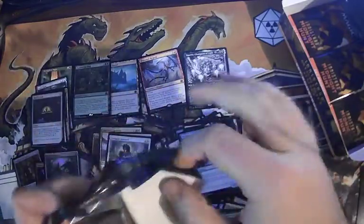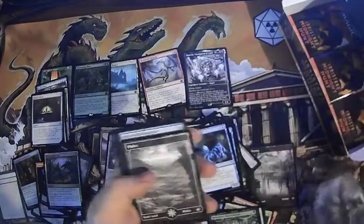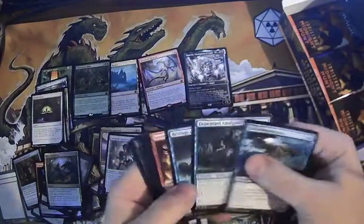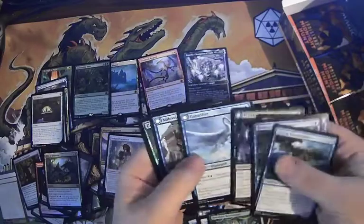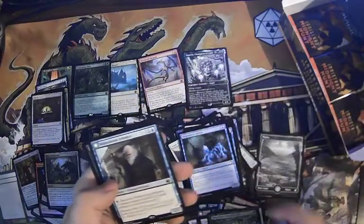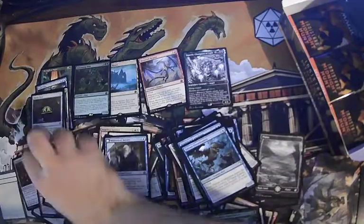We're already coming up on 20 minutes — I've gotta get faster at this. We've got our card, our plains, commons, uncommons. Ecstatic Gale Drifter and Malevolent Hermit.